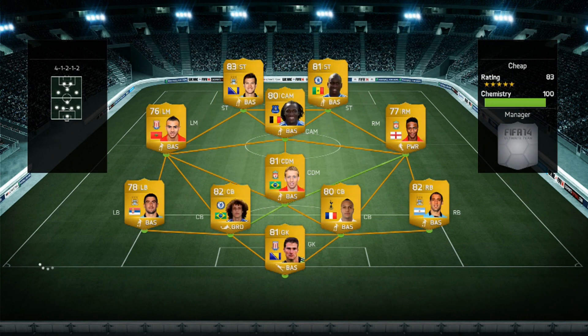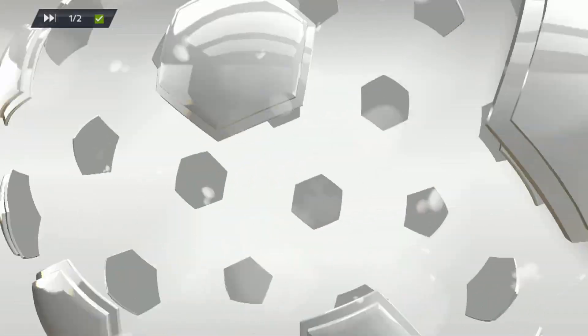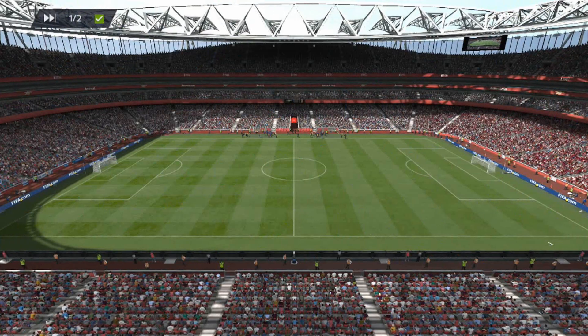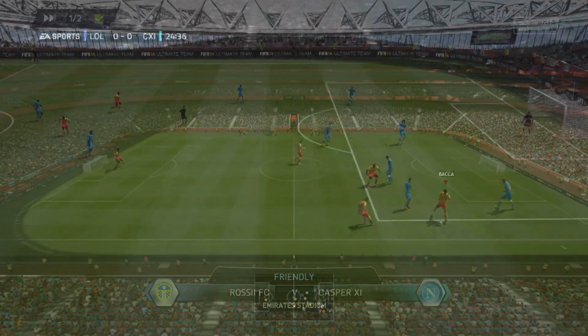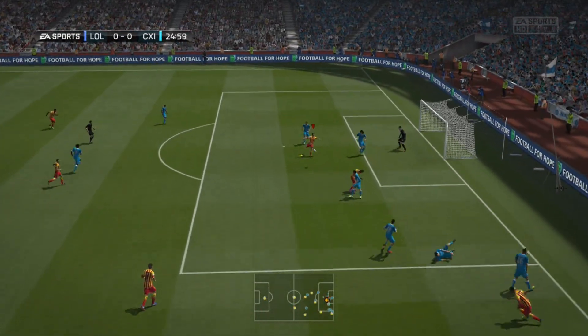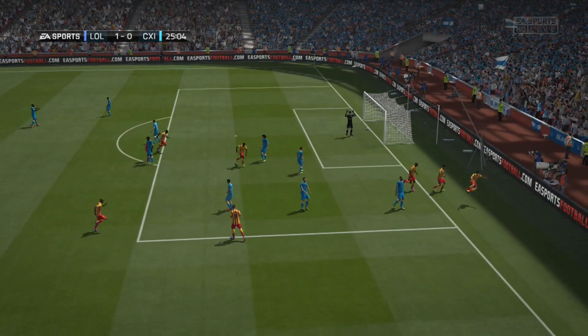Going into the clips now — the first opponent has a pretty standard BPL team. Lukaku in CAM is a little bit of a strange one, more of a striker than a CAM obviously. No real amazing players — it's quite a cheap team, actually called 'Cheap.' You always have problems with the OP Premier League teams. We go into the game expecting to win, and we start quite early with Backer whipping in a cross and Trovalovsky getting the goal.